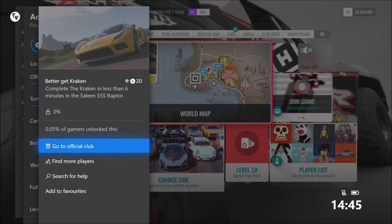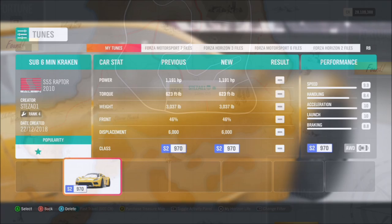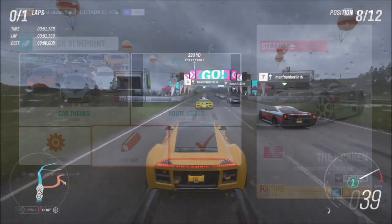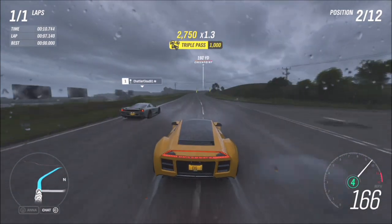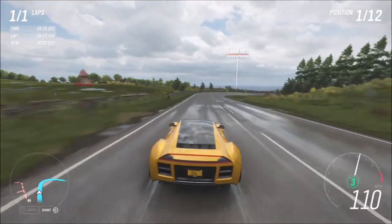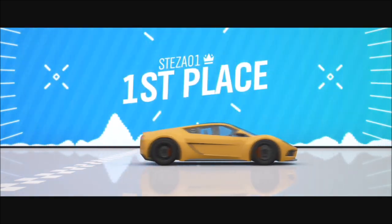The next one wants you to complete the Kraken in under six minutes in the Saleen S5S Raptor — another car you win in the treasure hunt. I've made a video on how to complete all the treasure hunts, linked below. I've also made a tune called Sub 6 Min Kraken for the S5S Raptor. I completed this race in about 5 minutes 30, so it's fairly easy. You can amend the race, change the weather, change the cars — it will not affect the achievement providing you finish in under six minutes. I did an engine swap to cut down time and make it a bit quicker.